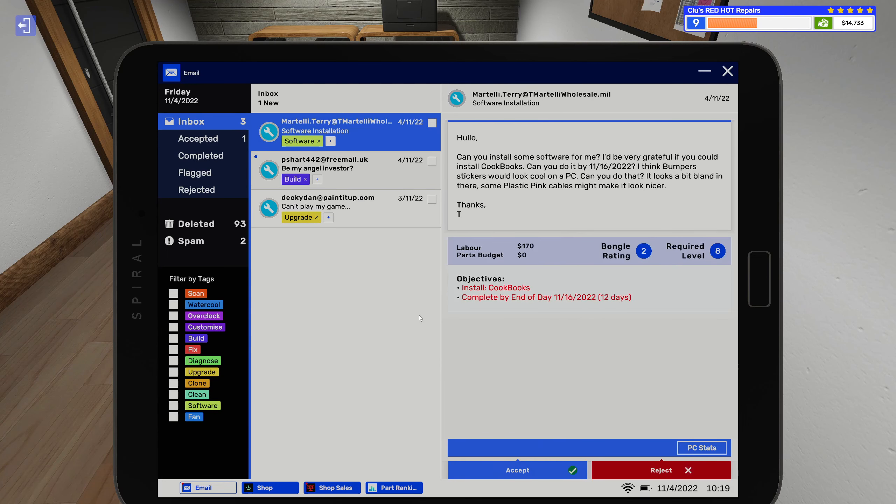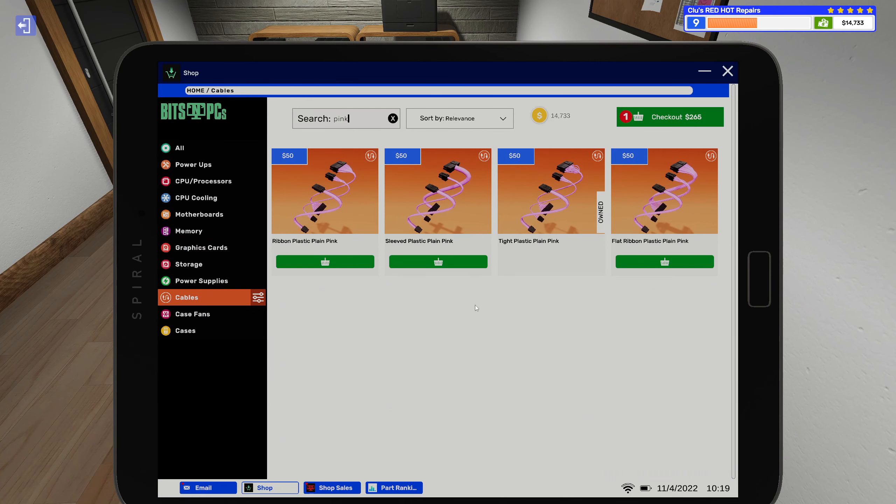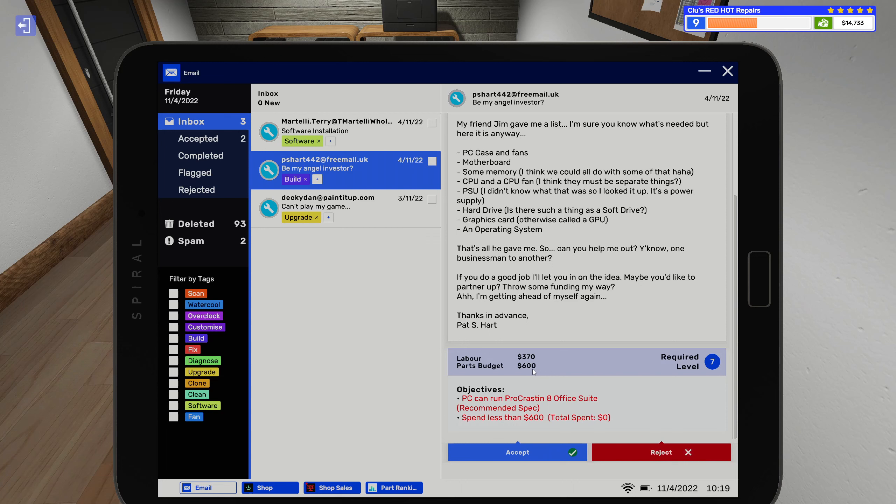There's also a total build job — a $600 parts budget for a PC that can run Procrastinate. That will be interesting. To save time, I'll probably pick out parts and bring you back after all of these are done, because I really want to get to level 10 today. I will pick out the parts and bring you back then.